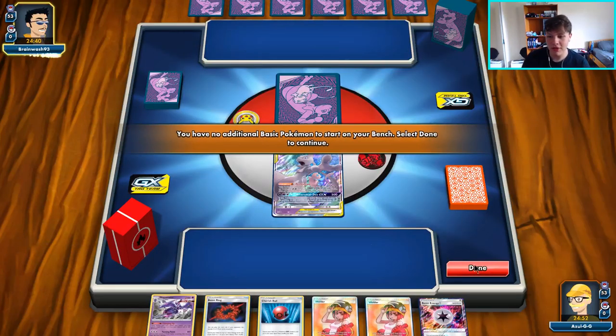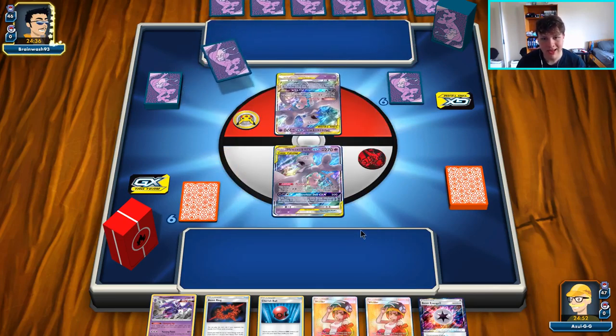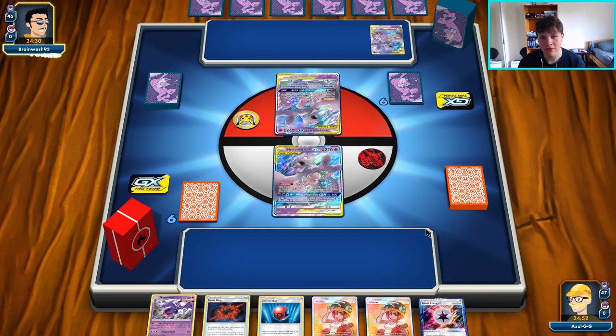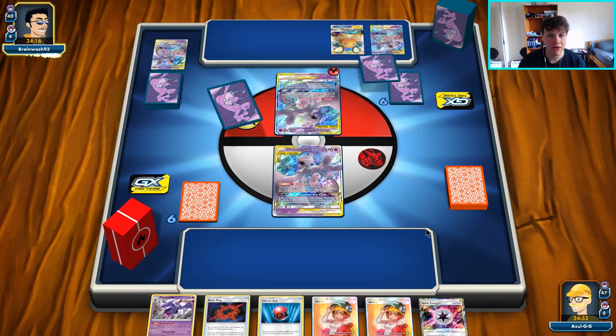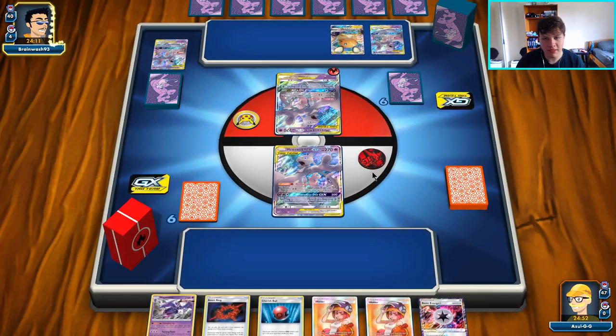Unfortunately we're opening up with Mew and Mewtwo — not ideal. Our opponent is also opening up with Mew and Mewtwo, so we could actually get a turn one knockout on their Mew and Mewtwo with Welder attach, Mind Blown — kind of cute, though definitely not in the cards for the current hand. We'd need our opponent to put down a Hearth for us. There goes a Hearth — they're avoiding putting it in play, which makes sense.